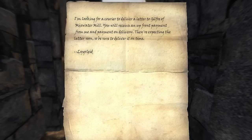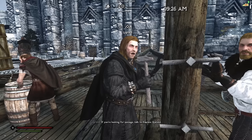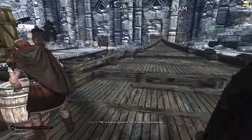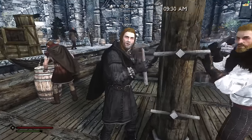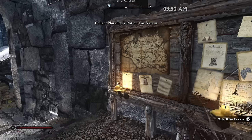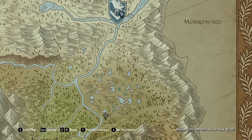Our next job is to deliver a letter to Mixwater Mill — pretty close to Windhelm. We try to pick up a letter from Captain Gallon, but he's too busy talking about ship passage to cooperate. Some things just aren't worth sending — let's get a new order.